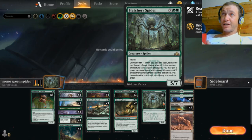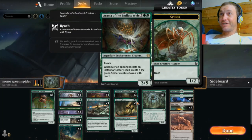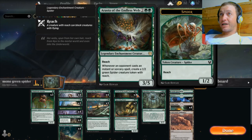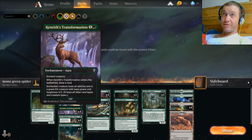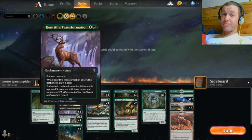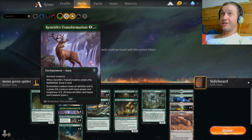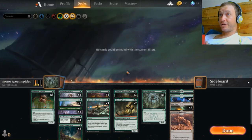Our idea is to have four creatures in the graveyard and then cast the Hatchery Spider, because everything under that cost becomes a target. We can find a Questing Beast and attack that turn, or find an Arasta and set up another blocker. One of the main surprises is fetching a Kenrith's Transformation with the Hatchery Spider trigger — you cast a spider, find one of these, throw it on one of their creatures, get a card draw, and stop a blocker or flyer. If they've got a 7/7 flyer, you throw this on it and it just turns into a 3/3. That's a really nifty trick.